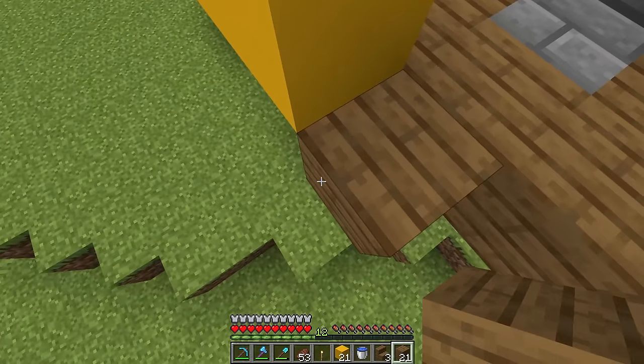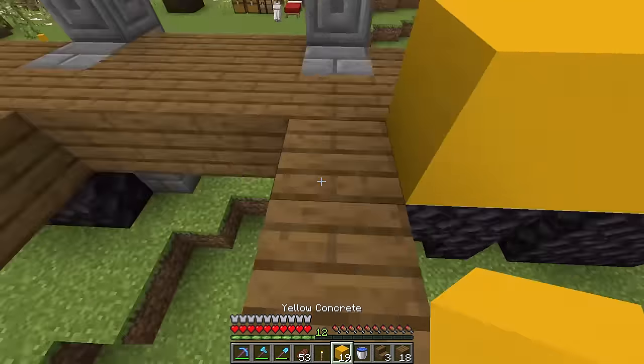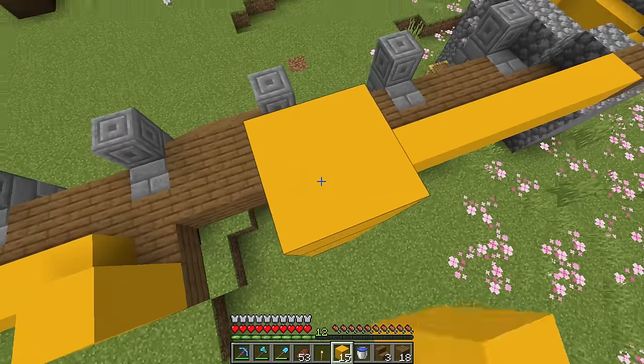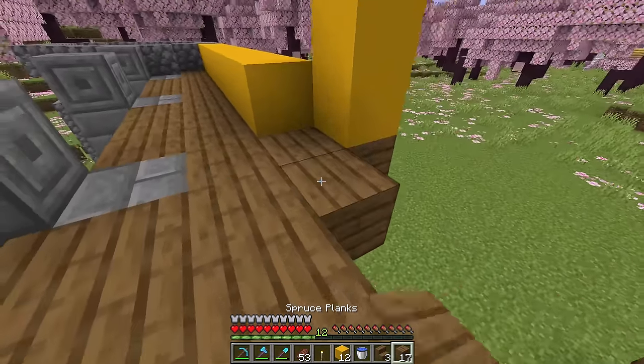We're coming into the grand door for this build. Maybe I offset it again and pop it in. After all, you know what the builders say — depth, detail, design, all those D words. Maybe we have a yellow door offset popping in, three wide, and then a big arch around it, and even more yellow.